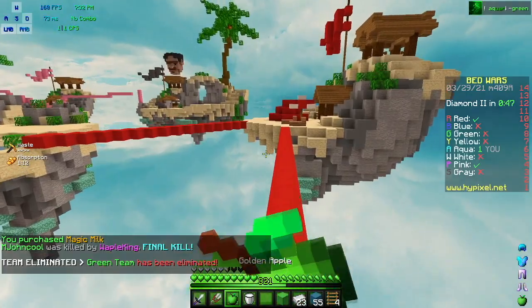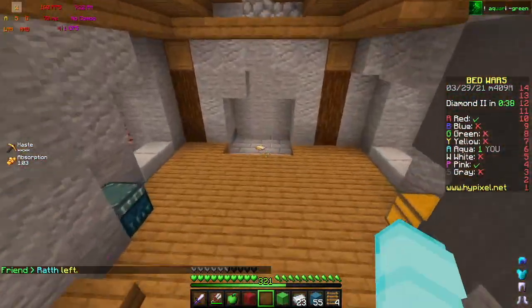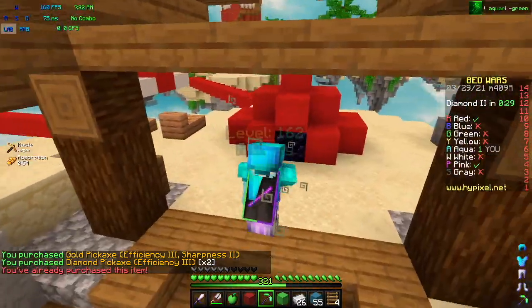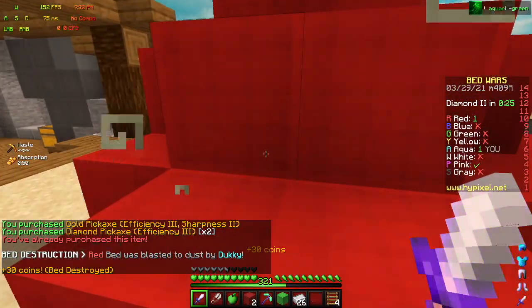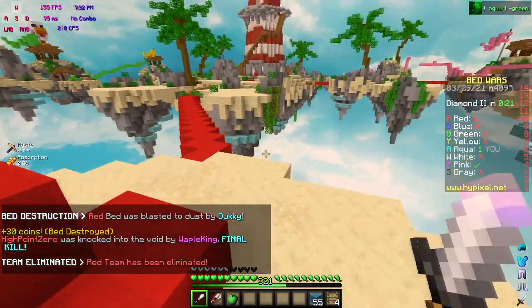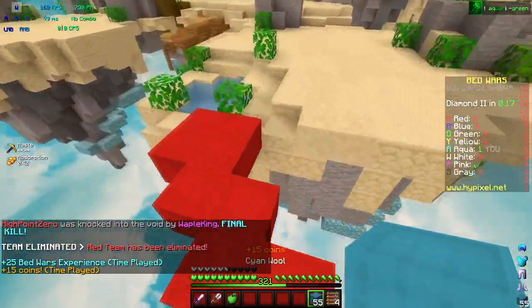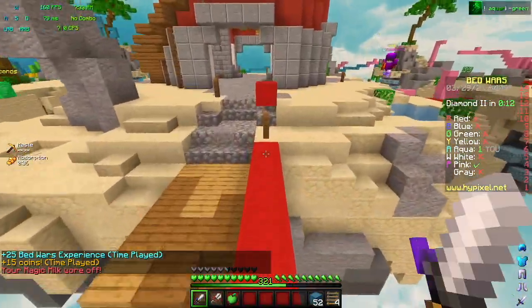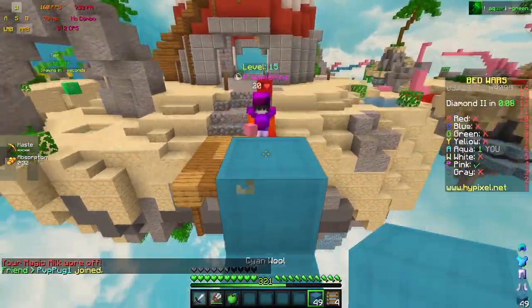Red has obby — hang on. They have no idea. Magic Milk is overpowered honestly. It's the most underused item. No one uses it, and it's just so good. People use it when they go invis or in select scenarios, but other than that, people don't really use Magic Milk at all. Honestly people should use it more.